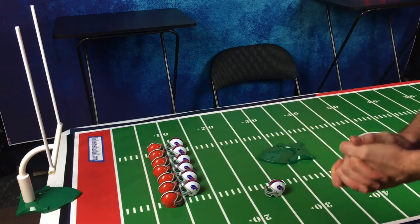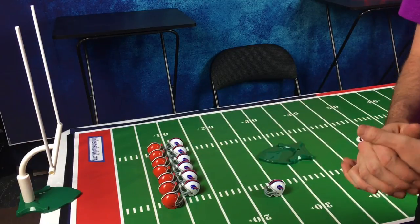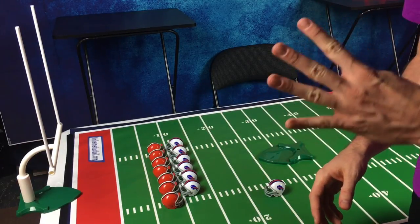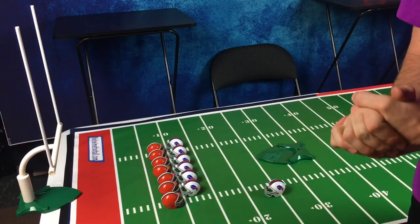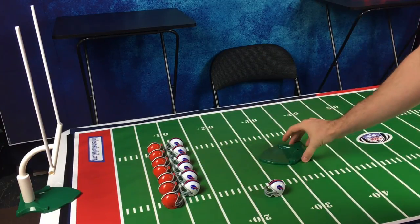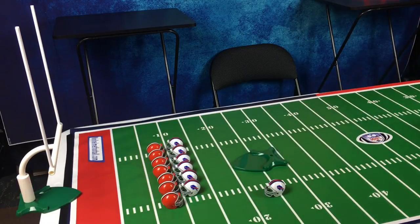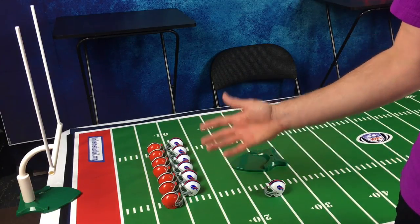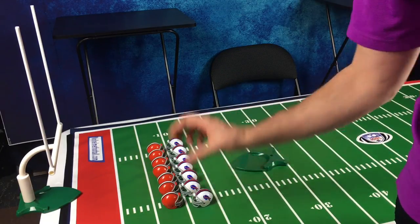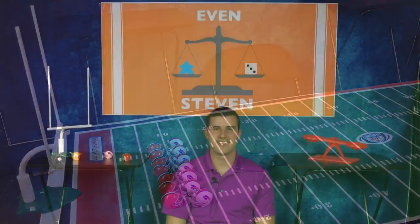After the field goal, the player that scored takes their helmets and sets up for a normal kickoff, and the opposing team receives. Each player gets four possessions, and after four possessions, whoever has the most points wins. If it is a tie, we go to overtime — each team will have a kickoff starting from the 20 yard line to the opposing 40, then the 20, and finally the goal line, until it is sudden death. If a person misses that field goal, they lose, until one player is left standing.